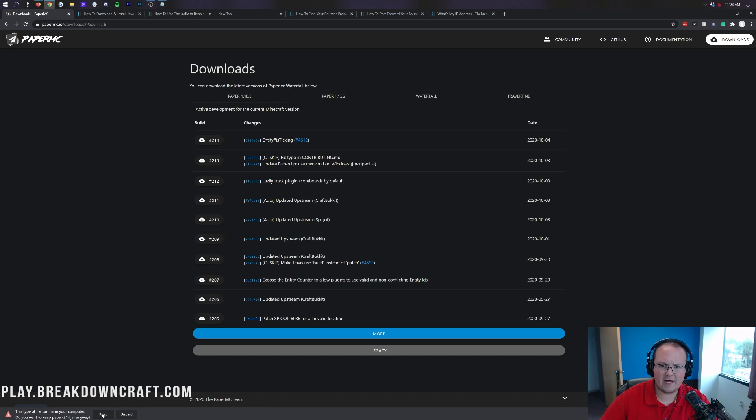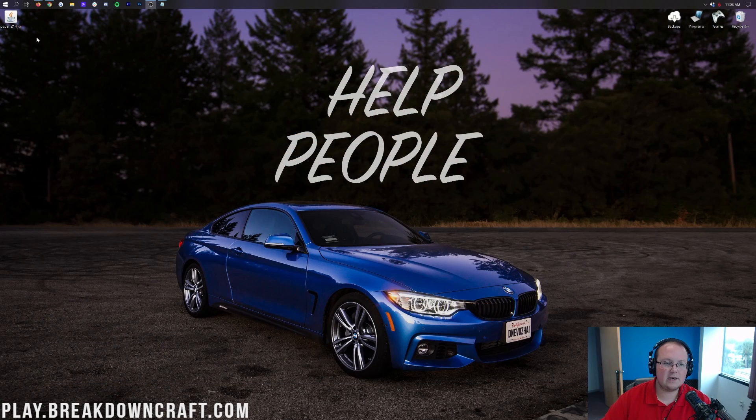You will need to keep this file because it's a jar file and all jar files need to be kept. It is 100% safe to keep. Now on the desktop we have the Paper jar file — yours might say paper followed by a different build number, but as long as it says paper you're good. Go ahead and right-click on the desktop, create a new folder, and title it whatever you like. Then take the Paper file you downloaded and drag and drop it into that folder.